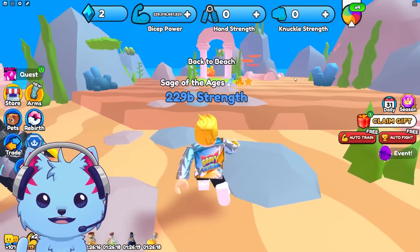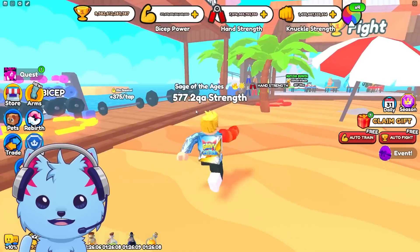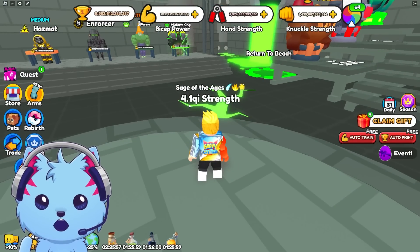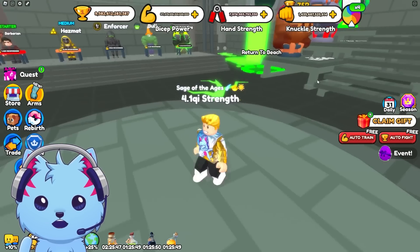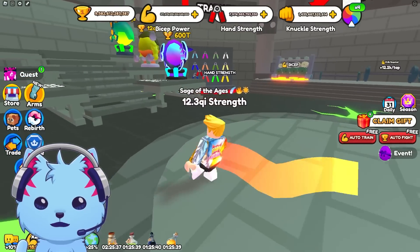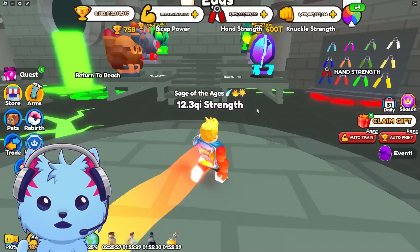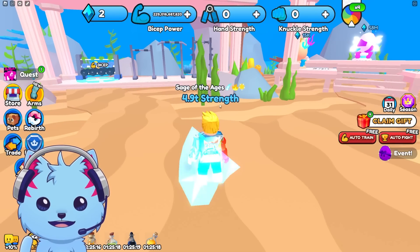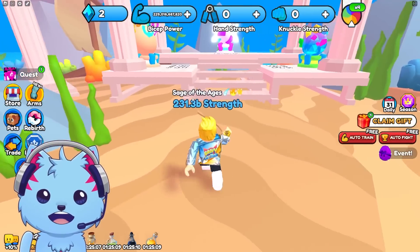Let me test whether the arms affect stats outside this world. I have 500 — putting the arm on doesn't seem to buff it outside. Wait, now I'm at 4.1 qi — the arms went crazy! With the arms and trail equipped I'm at 12 qi. These arms are insane! Then back in Atlantis I have four trillion.